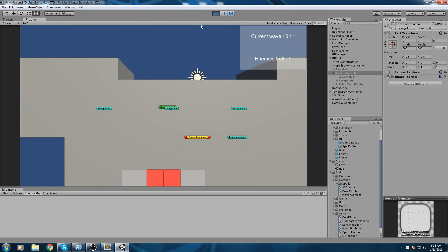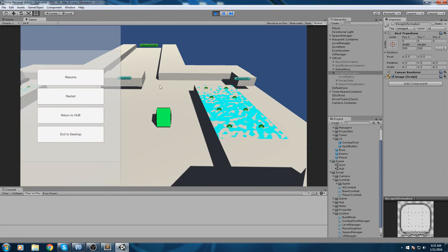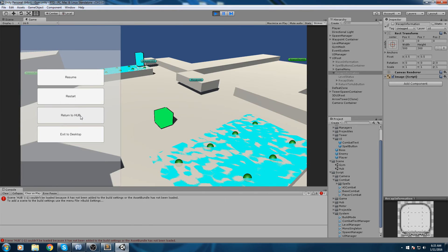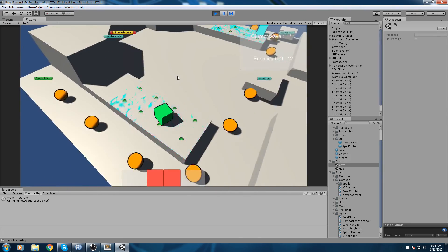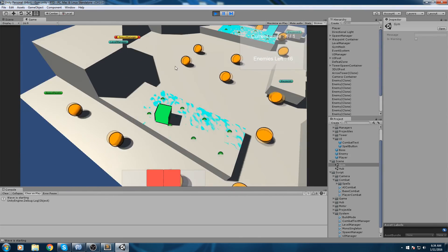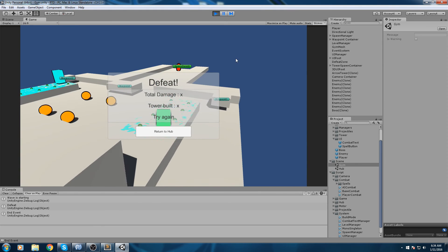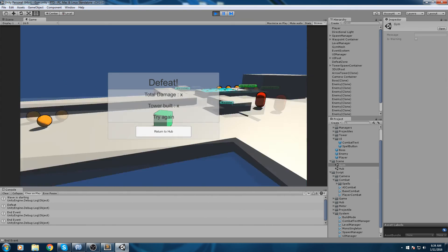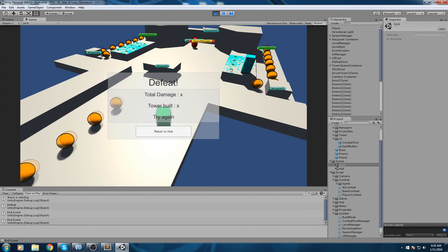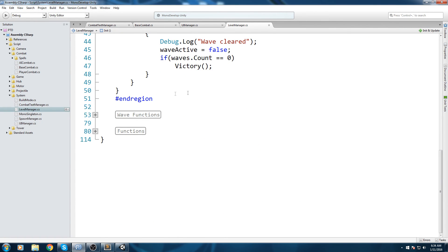Let's press play and test. I'll press Escape — no problems there. Now let's try dying: let 10 enemies cross the line. 2, 4, 6, 8 and 10. We get the defeat message, total damage, tower built, and the try again message — that's all the information we wanted for the defeat screen.